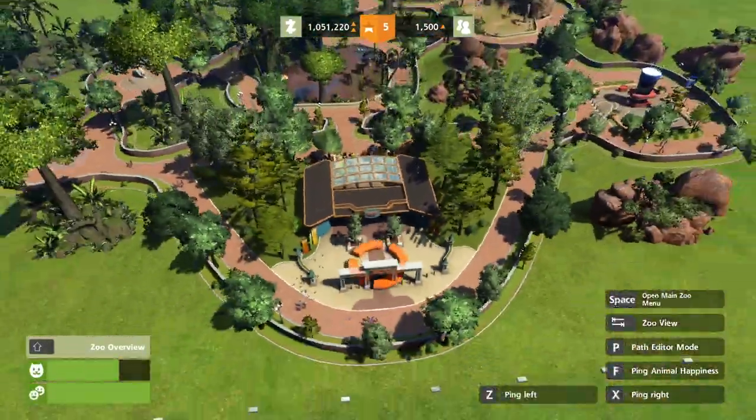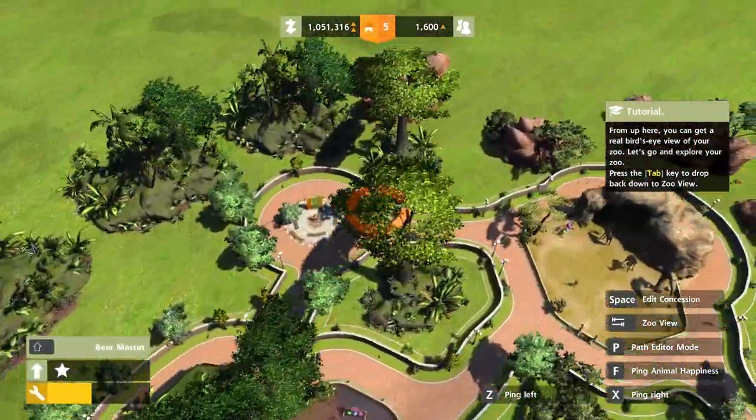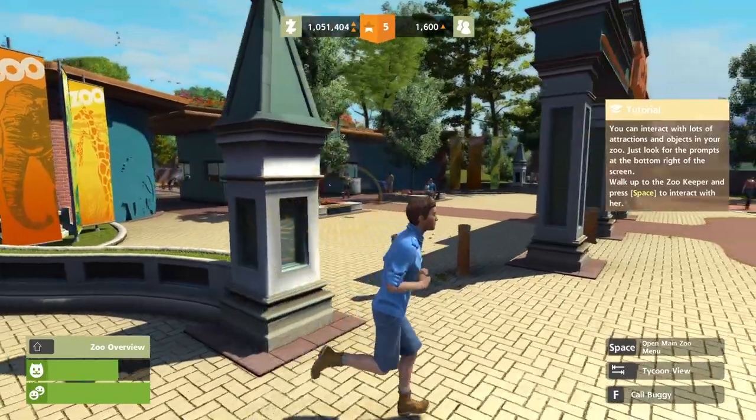Manage the zoo with Tab — you got it. This is the building mode. So we can build our zoo from here, and then we can walk all around it in third person mode, which almost feels like first person in a way. Cool.